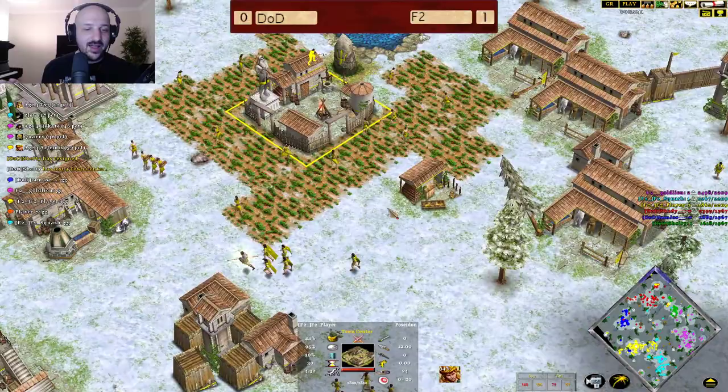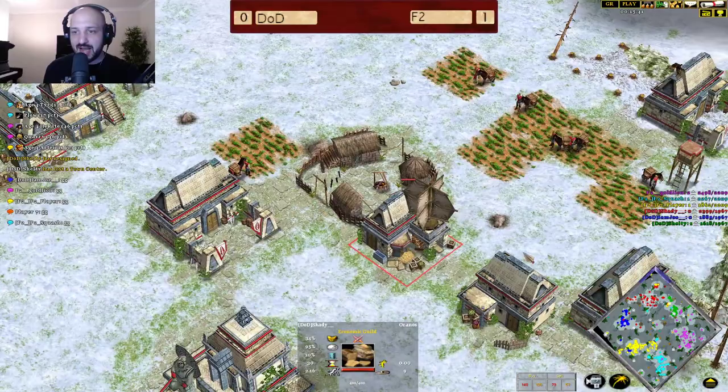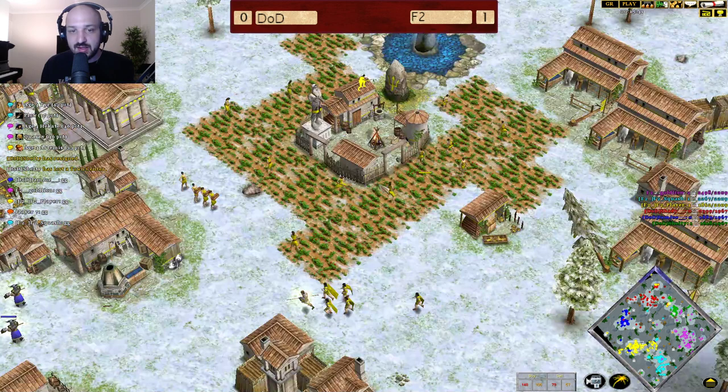You have to say F2 did get lucky with the Relic there for the Poseidon player, but they made full use of it. The early game was so well-played by Sheltie, but there was no real good communication by DoD to defend Sheltie. If Skadi came over and defended Sheltie, there was nothing really for Gold Lion to get an advantage from. It could have just been Skadi against Gold Lion, with Sheltie raiding Squash and causing tons of problems. But they didn't go for it, and DoD loses this one.